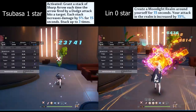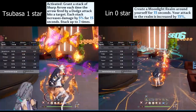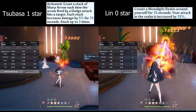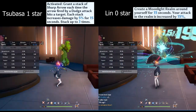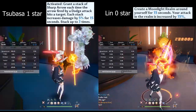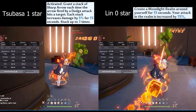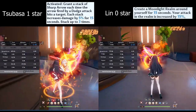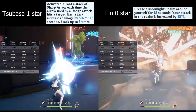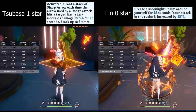Starting out the comparison with probably the biggest question: is Tsubasa better or is Lin better? We're starting at 1 star Tsubasa and 0 star Lin, using Ruby as pretty much the median to test which one does better. And to my surprise, Ruby actually did more damage under 0 star Lin. The damage wasn't really that high, but my Tsubasa is only 1 star. As we continue to star up Lin, you'll definitely see more drastic changes, so stay tuned.